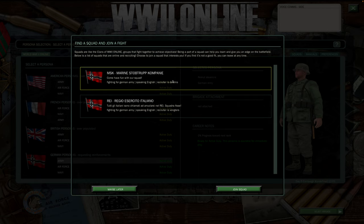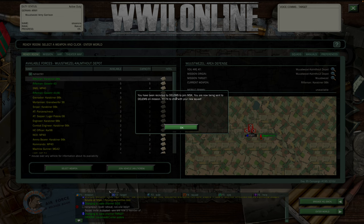I'm going to go ahead and join this one. If you don't want to, you can hit maybe later. Otherwise, I'm going to join a squad. So I've been recruited by Dilems to join MSK — Dilems is a player, MSK is a squad.